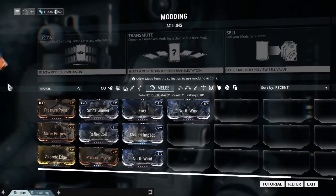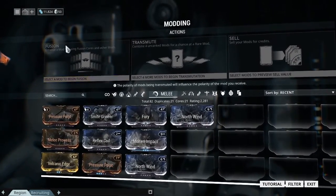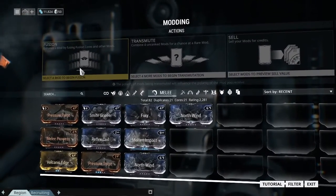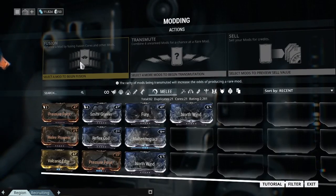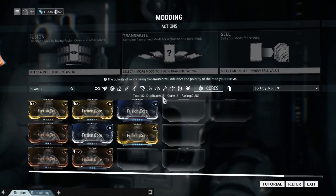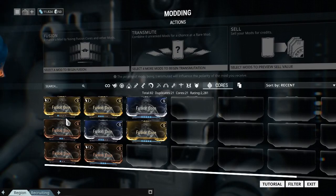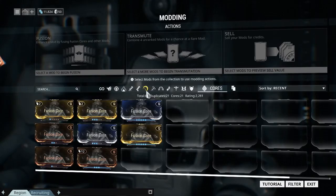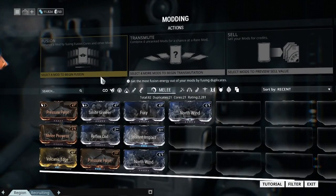So what do we do here? Well, up here there's Fusion, Transmute, and Cell. Fusion empowers one mod by sacrificing other mods, including Fusion Cores, which are literally just there so that you can use them for Fusion.